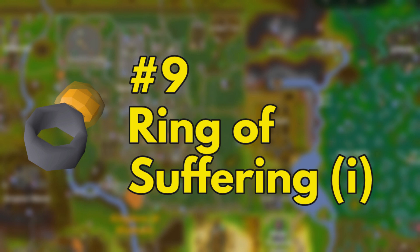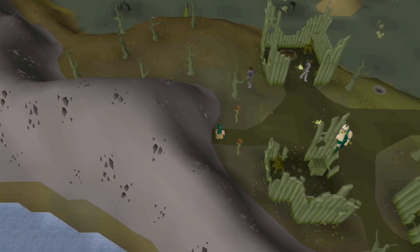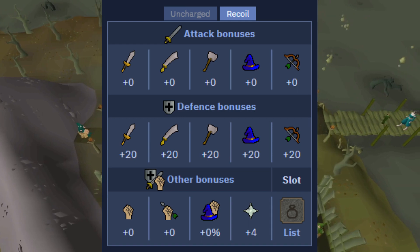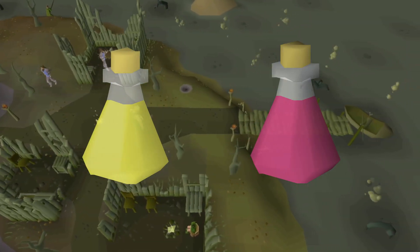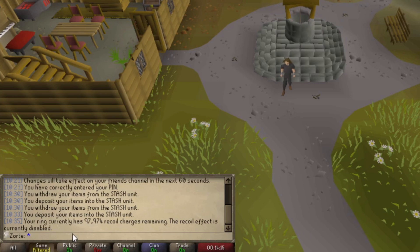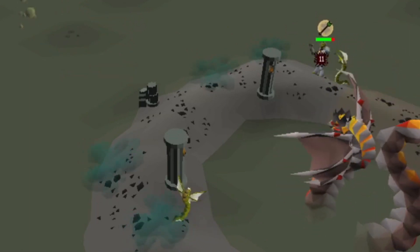Inventory space is at a premium for ultimates, meaning hybrid equipment that works well for a variety of PVM situations is incredibly valuable. For the UIM ring slot, this is the Ring of Suffering Imbued. The imbued suffering provides beefy defense bonuses across the board and even comes with a generous plus 4 prayer boost. Tankiness is especially useful for ultimates, since taking more damage means eating more food, and we don't usually have a lot of that on us. The imbued suffering can also be charged with recoils to make it a near bottomless Ring of Recoil — especially helpful at Zulrah for the snakelings. Without it, we'd have to make a fresh recoil after every run, but instead we can fully recline and grind out that blowpipe.